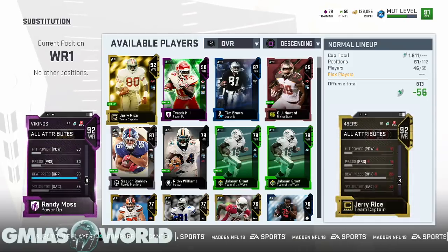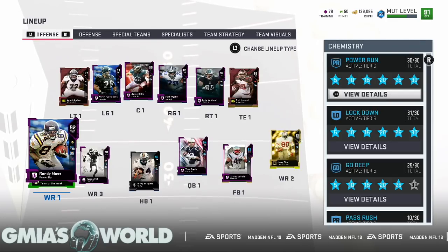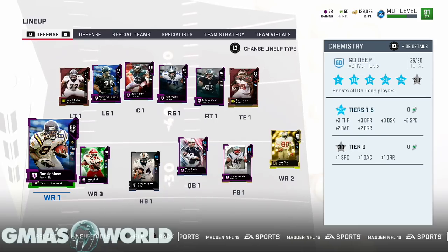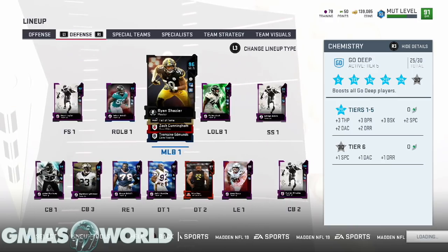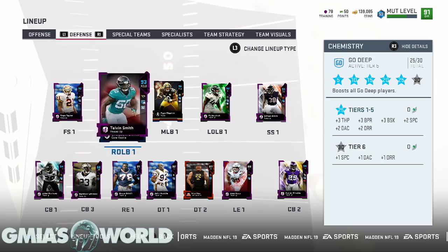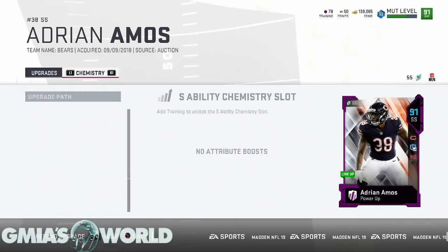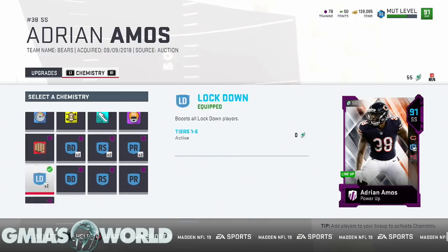His beat press is 93, and when we get the Go Deep chem to 30 we get deep accuracy and deep route running. We're at 25 right now. We already have all the beat press so we don't technically need this, because Tom Brady's going to throw the ball pretty decent regardless. Now with the Team Diamond players, you get to add double the chemistry — so I'll have to add other players to put lockdown back. Every Team Diamond player lets you add an additional chemistry from whatever you've been using prior, even if they already have Sprinter chem.